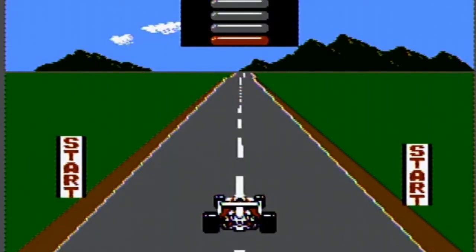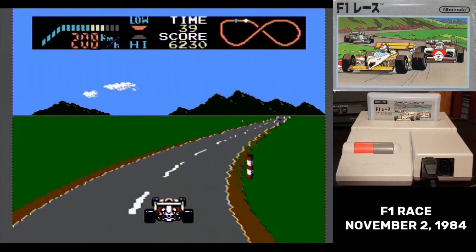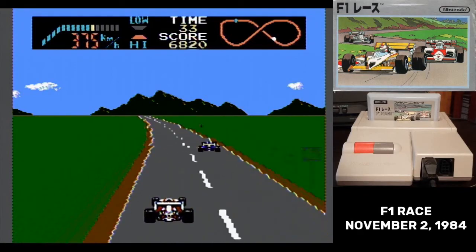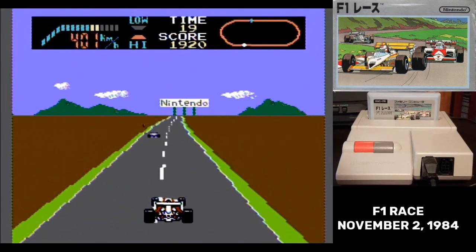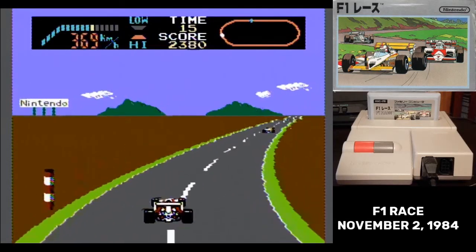You'll spin out and lose time if you gun the engine as the race starts. Low gear will accelerate you up to about 200 kilometers per hour. High gear tops out at — well, that's a bit complicated. There's a trick to F1 Race: if you can get the car up to 416 kilometers per hour, it enters turbo mode.